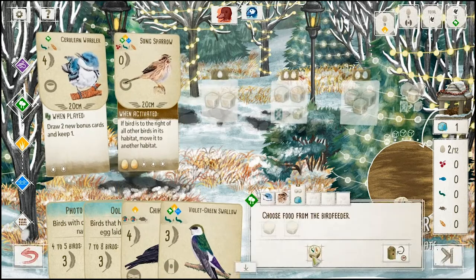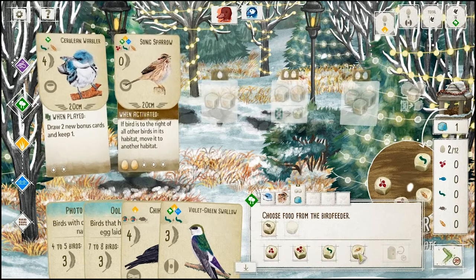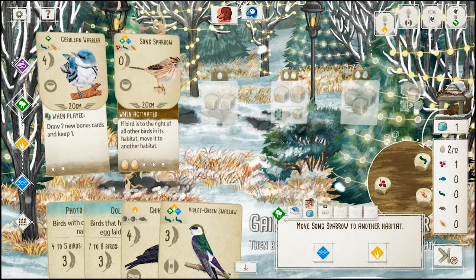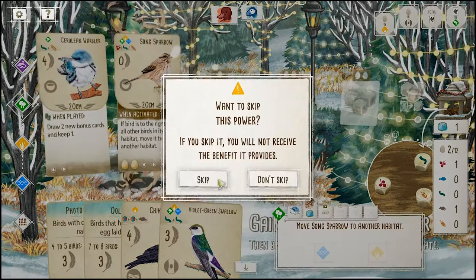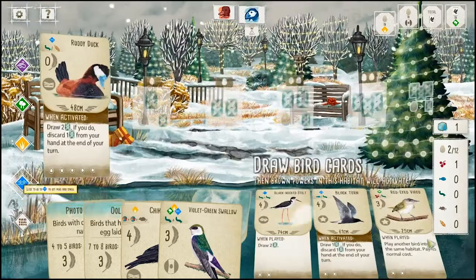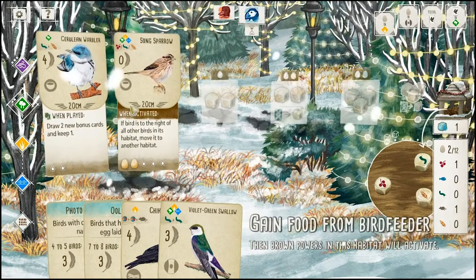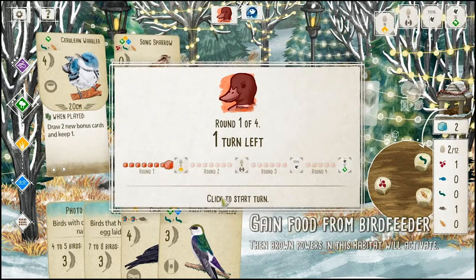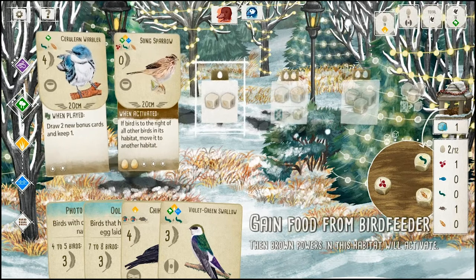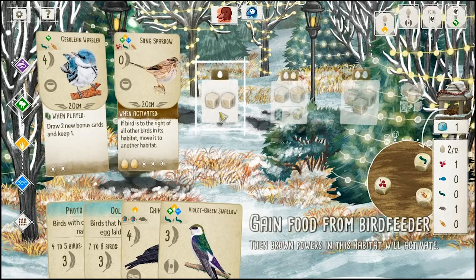Well, the AI has done us a favor there it looks like. Let's take the rat and a cherry. We'll keep him there. It's an example of how the Song Sparrow can be useful fairly early on — we've doubled the amount of food dice we're able to gain just by having him migrate up, and we didn't have to pay the one egg to get him into that slot.